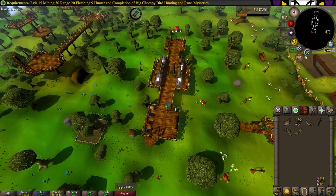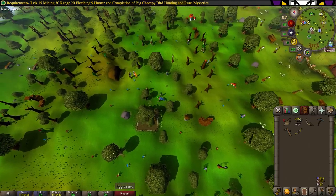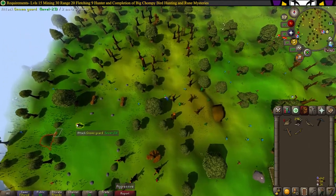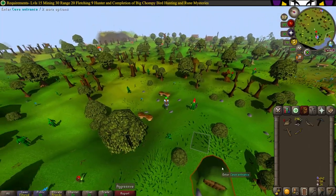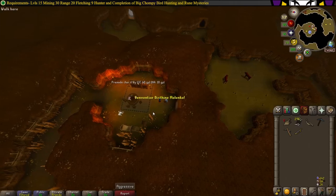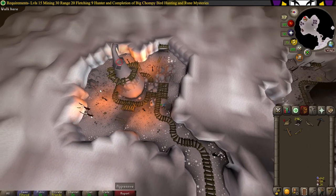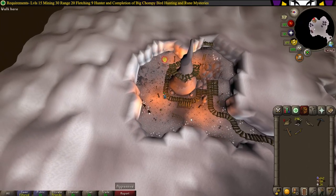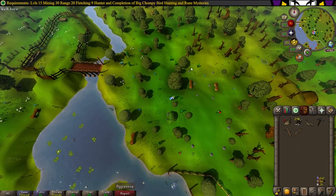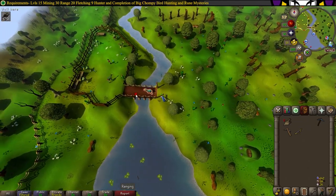Now head down the ladder from the bank area of the Gnome Stronghold and head west. Then enter the cave entrance to the west — it can be a little hard to see as it's underneath a hill. Have Wizard Brimstale teleport you, then exit through the portal and exit the tunnel. Head northwest and equip your ogre arrows and ogre bow, then kill one tera bird.